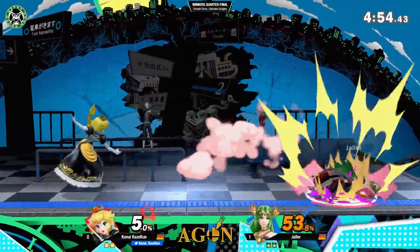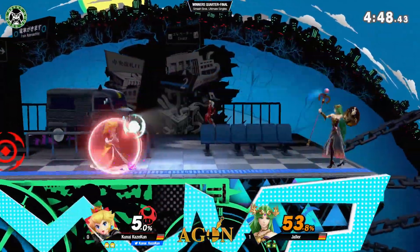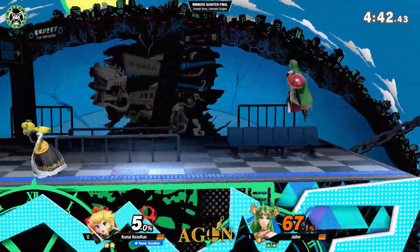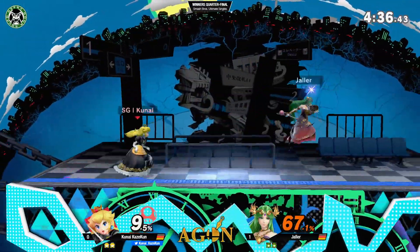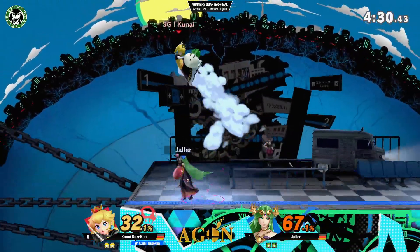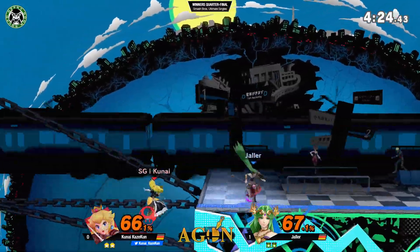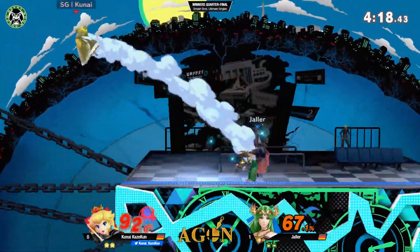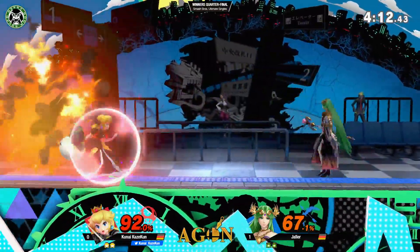Yo Kunai, you got some skills. Look at this — I can latch cancel. You can floor cancel. I can latch cancel, bro. Can you latch cancel with the side beam? Check out this movement. He's moving. I love the way that if they dash, there's like a purple splash coming out. Is that based on Persona as well? Does that happen in the game? Mementos is a stage — if you walk around there, there's like this splatter effect. It's cool, all these tiny details. I love that they add that into the game.